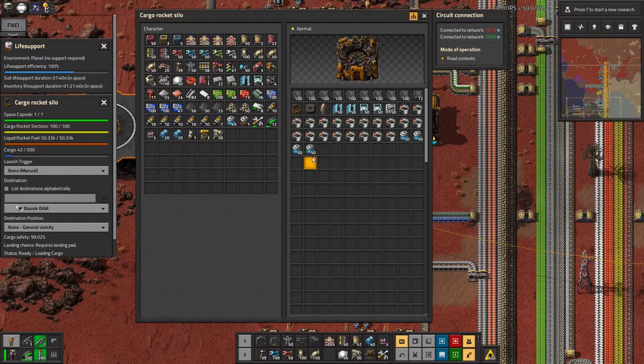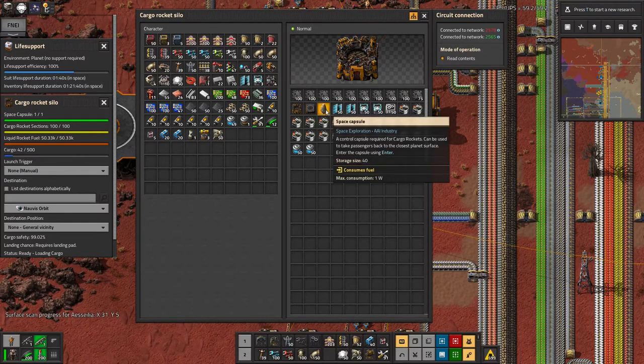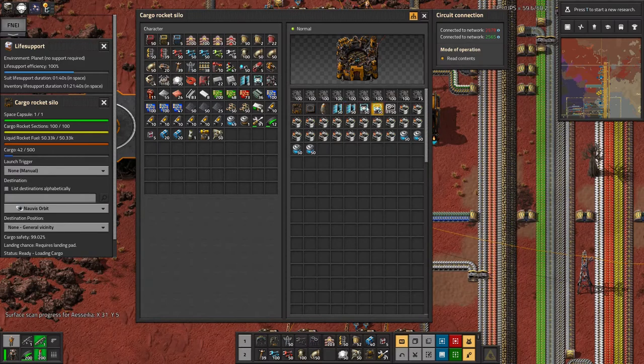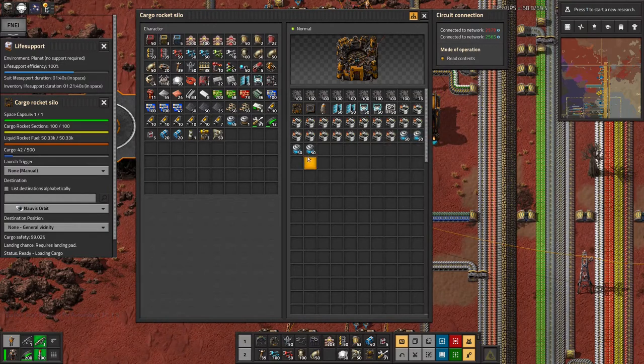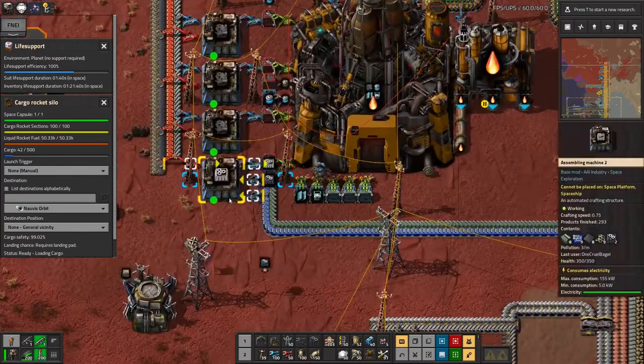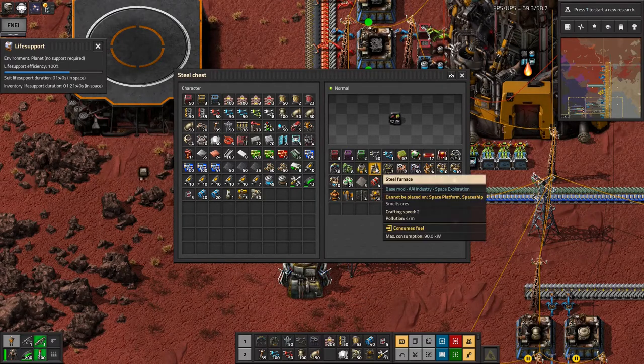I've loaded this up as I was discussing in the last episode. We've got a load of scaffolding, a rocket silo for building another rocket if I need it, a landing pad for landing a future rocket on, a space capsule for making the rocket, energy and assembly machines, a load of cargo rocket sections for building another rocket, and some spare life support canisters just to make sure I don't die while I'm up there. I've also got rid of a load of stuff from my inventory into this box here — this is all the stuff I've either got too much of or just won't work in space. For example, a furnace can't be placed on a space platform, so there's no point taking it up.